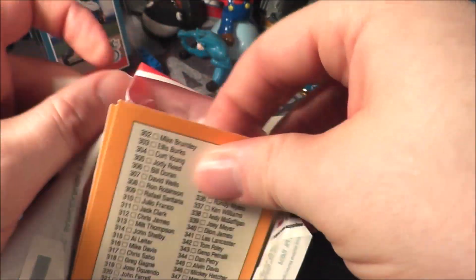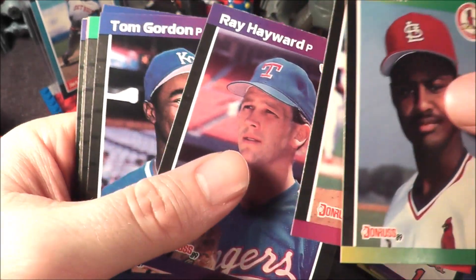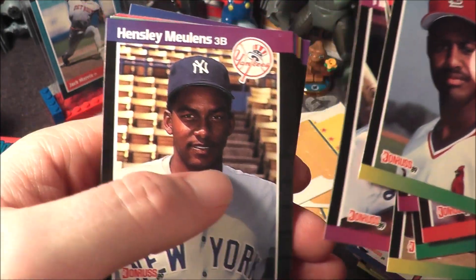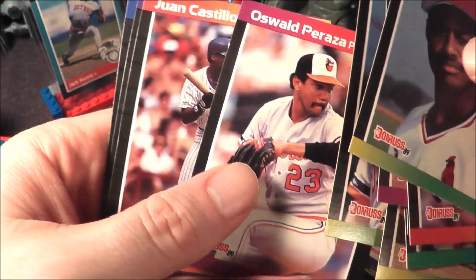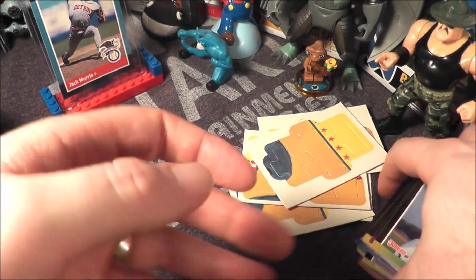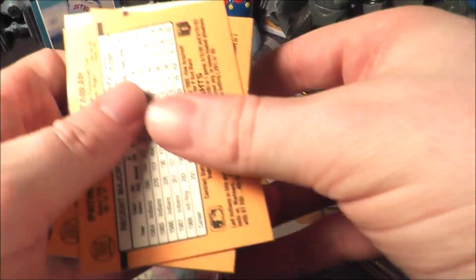Oh, we got a checklist — awesome, not really. Another puzzle piece. Let's see: Ken Hill, Jack McDowell, Brian Harvey, Ray Howard, Tom Gordon rated rookie, good old Johnny, Todd Burns, Jose De Jesus, Tim Leary, some more guys I don't recognize — Eric King, don't recall Eric King — Parazza, Juan Castillo, Bobby Bonilla, and there's your checklist card.